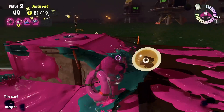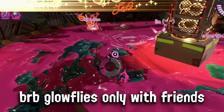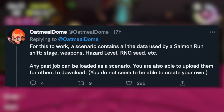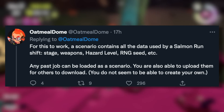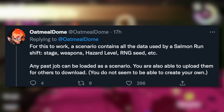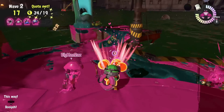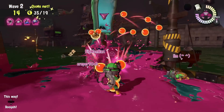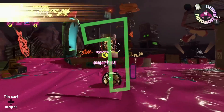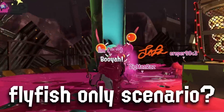The ability to load that exact scenario and play it with your friends as many times as you want is really cool, and the fact that they've got a high score tracker is great too. Oatmeal Dome says, for this to work, a scenario contains all the data used by a Salmon Run shift — stage, weapons, hazard level, RNG seed, etc. Any past job can be loaded as a scenario, and you'll also be able to upload them for others to download. You do not seem to be able to create your own. There's a lot to unpack here and it definitely seems like quite an expansive feature. People who play Salmon Run all the time are going to really enjoy experimenting with this, and it's really cool that you'll have the ability to upload them so others can play some really crazy scenarios too.